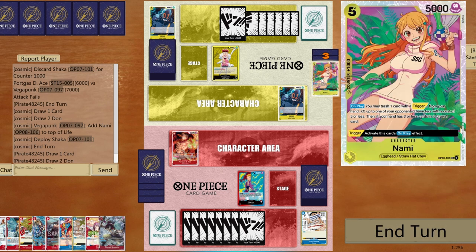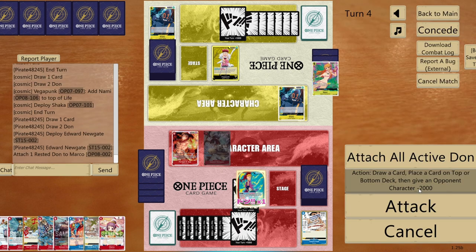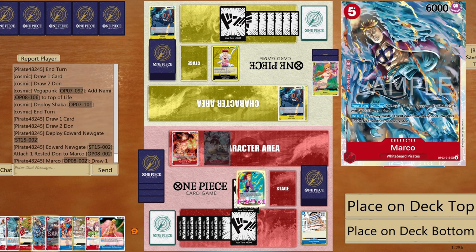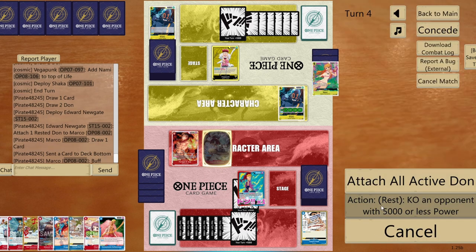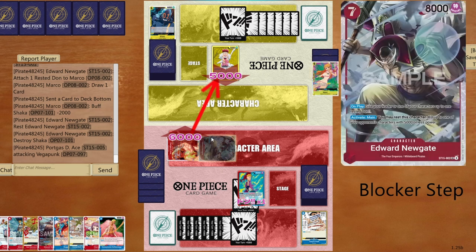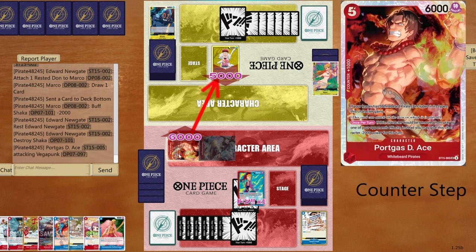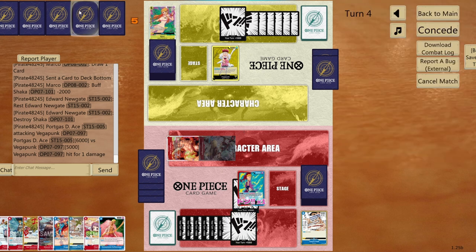Play Newgate, give one DON!! to Marco, draw one card, send Marco to the bottom since I don't want him anymore, then go six to life. Opponent tries Nami's effect to remove Ace — but Ace's card action gives minus 2000, so he can't be KO'd. We go seven to life forcing more cards from hand.